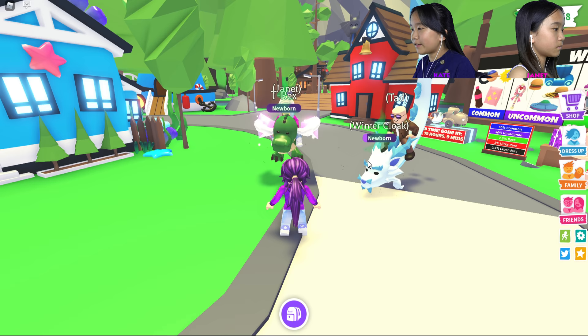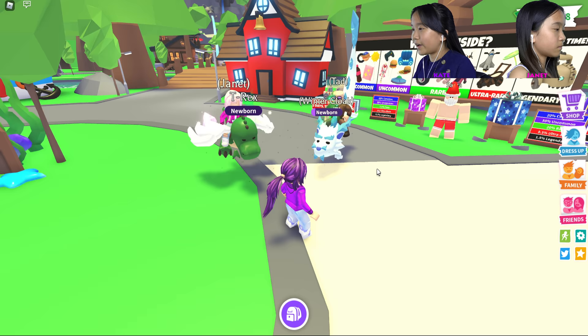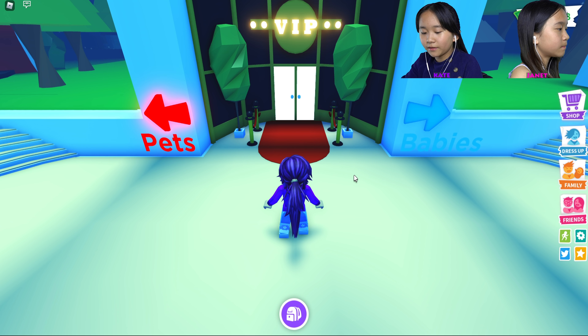There will be 10 minutes for the seekers to find the hiders, and each minute the hiders have to pull out something from their inventory to help the seeker find them, since this map is pretty big. You guys get one minute to hide. I'm going to be seeker first and I'll be in the nursery while you guys go hide. Ready? Got a timer right here — three, two, one, go!